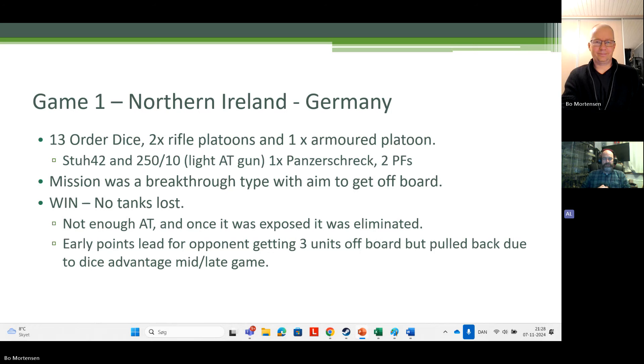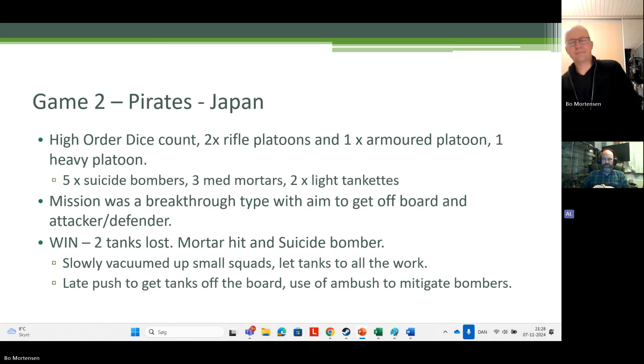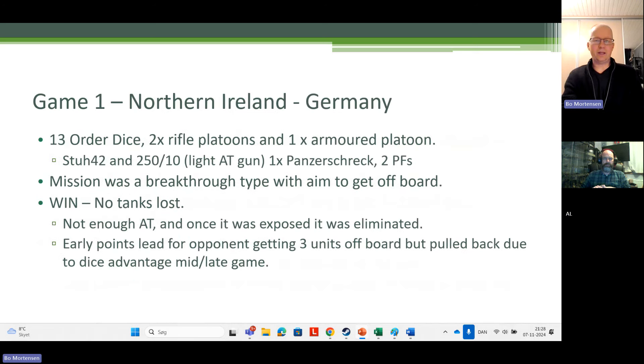What my opponent did get to do, due to rusty rules knowledge on my part, was use half-tracks getting double movement on roads. He was able to get one half-track with two units inside off board really quickly, taking a big early lead. But that meant the dice advantage swung heavily in my favour. I was able to nibble away to gain the points back, and in the end it was a victory — the points difference was enormous during mid to late game. With a higher order dice count than he had, as soon as he lost those three dice he was down to 10 effective, and I still had all my tanks.